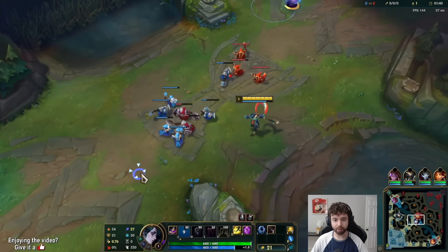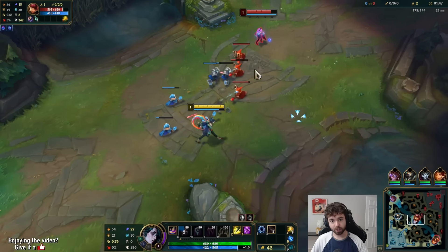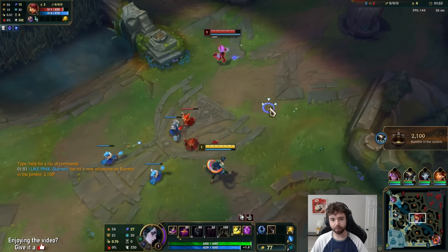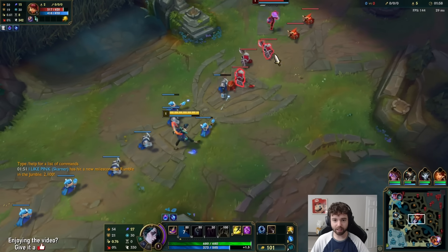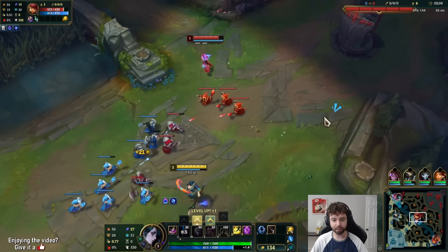Just try to Q her from far away. If we run past the minions we can do that — that's the best way to trade. Annie starts with Q and she's point-and-click, so you can kind of just outrange her if we keep our distance but stay close enough to hit her. I want my Q to detonate at max range because I feel like it's easier to hit that way, rather than being really close and missing it.